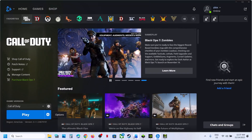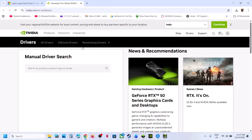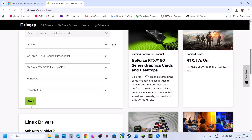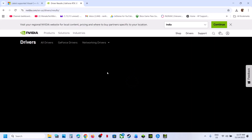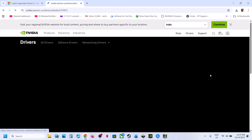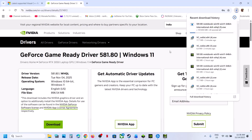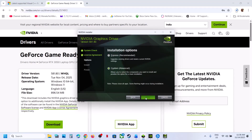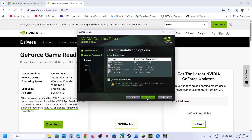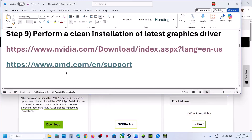The next step is to perform a clean installation of your graphics card driver. If you have an NVIDIA card, go to the NVIDIA website, select your graphics card and operating system, click Find Now. On the results page, find the latest GeForce Game Ready Driver, click View, then Download, and run the EXE file. Click Yes to allow, click OK, then Agree and Continue. Select the Custom option, click Next, put a check on Perform a Clean Installation, then click Next. After the clean installation is done, restart your computer and check.